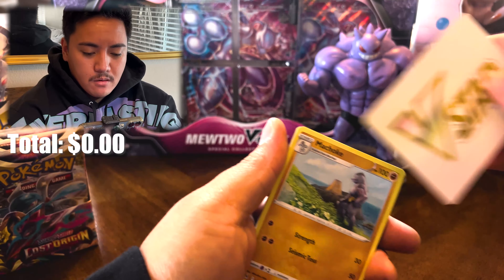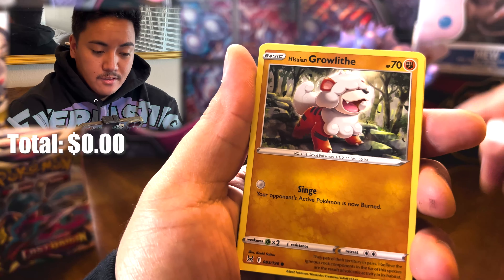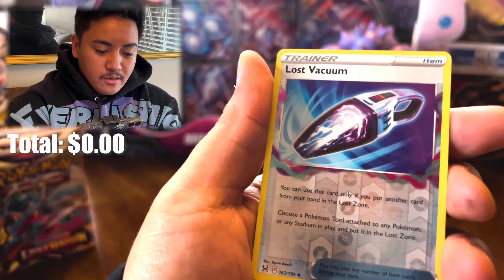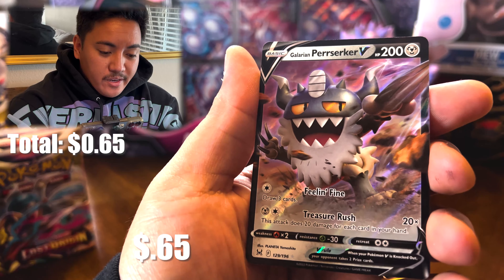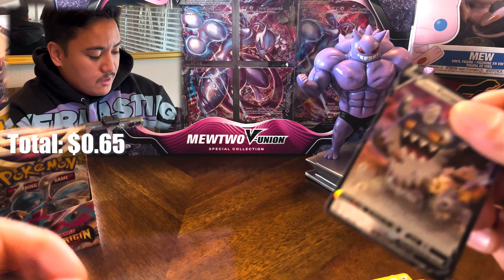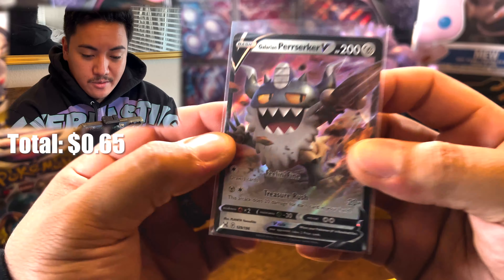Feast star, baby! Pack one: starting with Macho Flan, Tina, Gift Energy, Hisuian Growlithe, Ducklett, Rockruff, Steel Seal — Zoroark Lost Vacuum, Rivers, and Galarian Perserker V. What a start to the video! First pack, first hit — beautiful. No complaints. What a funky looking Meowth though.